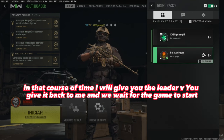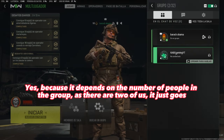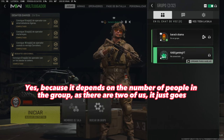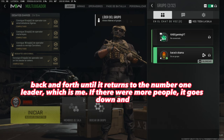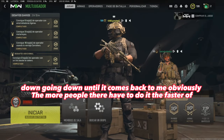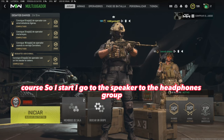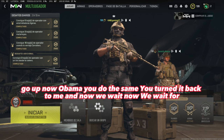In that time I will give you the leader, you give it back to me, and we wait for the game to start. Because it depends on the number of people in the group — as there are two of us it just goes back and forth until it returns to the number one leader, which is me. If there were more people, it goes down and down until it comes back to me. Obviously, the more people there are, the faster you have to do it.